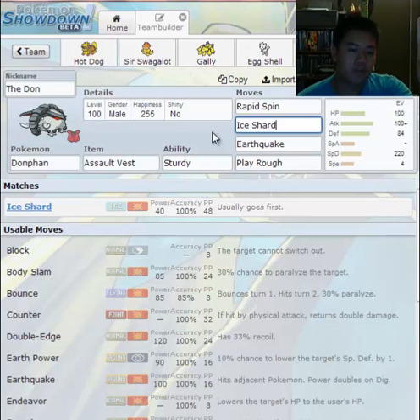Two Pokémon use Ice Shard — since they're in the same tier of priority, the one that is faster goes first. If they both have the same speed, it's a 50/50 chance. There are also higher tiers of priority. For instance, Protect has a priority of +4. King's Shield is the only other move with that priority. Then we have Fake Out, which has +3 priority — almost always goes first since nothing else has +3 or higher except Protect and King's Shield.